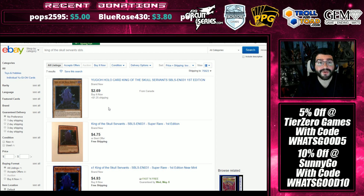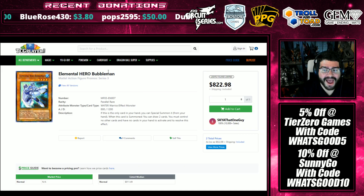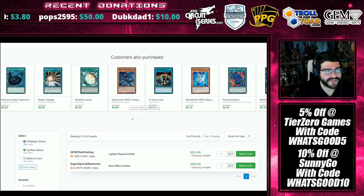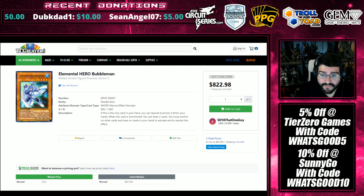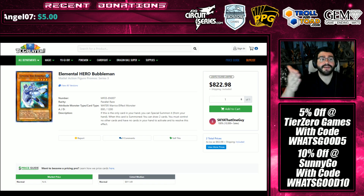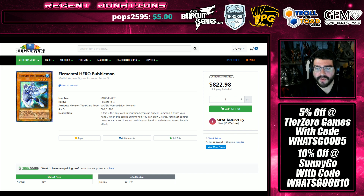Now let's get to the real collectible market buyouts. First — I can't believe this — Elemental Hero Bubble Man, $800 to $1,000. All the $300 near-mint ones disappeared, the $400 near-mint ones disappeared, and it's $600 over here on eBay. This is ridiculous to me. The collectible market is going through an insane bubble right now — I guess everybody got their tax returns. People are finally throwing down where they want to throw down.